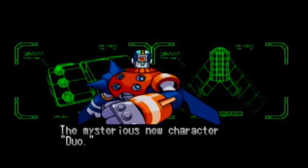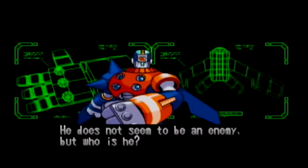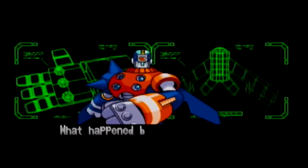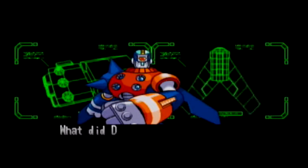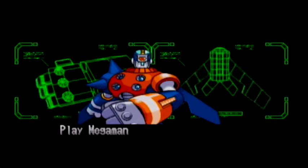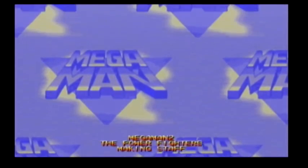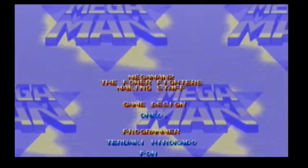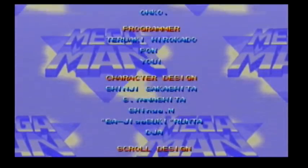Mysterious new character Duo — he does not seem to be an enemy. But who is he? It doesn't say what happened between him and Mega Man in the past — doesn't it say 'play Mega Man 8 to find out'? What did Dr. Light mean by alien energy? Yup — play Mega Man 8 to find out. Oh, silly Capcom. Anyway, that's gonna do it for Mega Man 2: The Power Fighters. I hope you enjoyed these Mega Man videos as much as I enjoyed replaying these games. My name's Clinker Roth — thank you so much for watching!